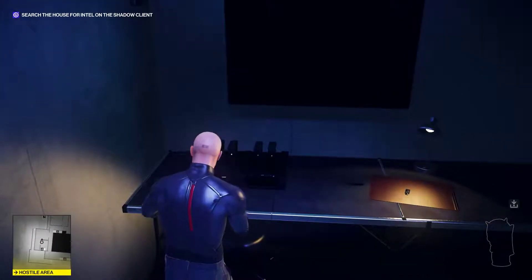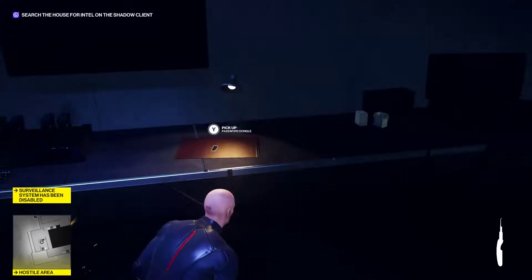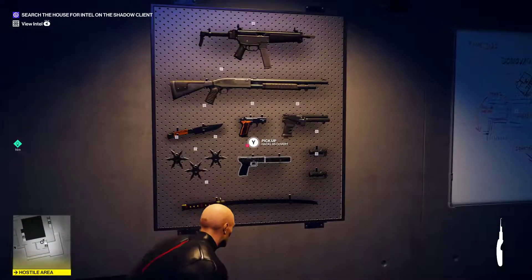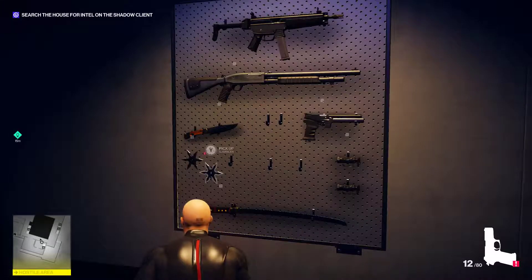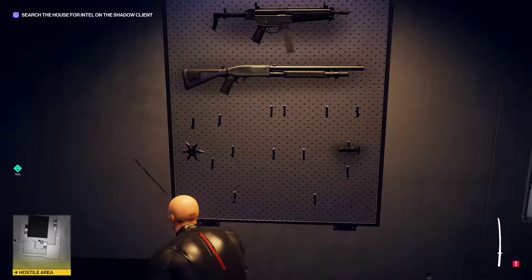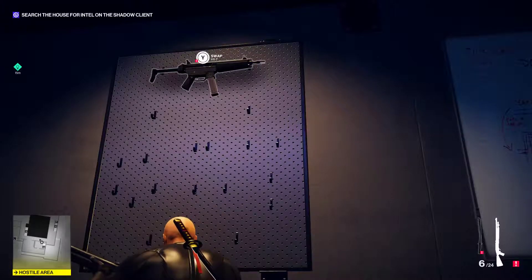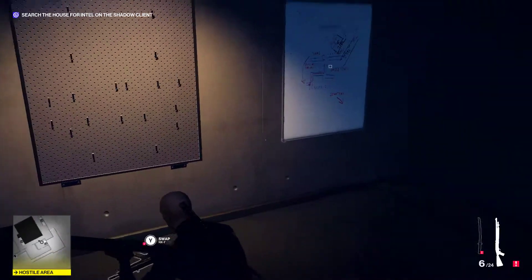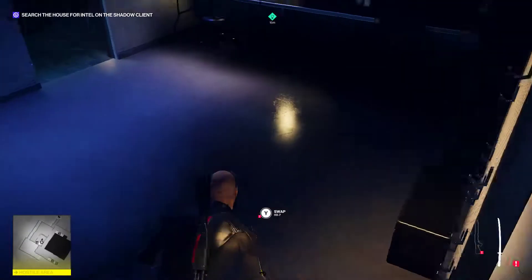Oh, look at all these weapons — you have everything. Now I know in previous Hitman games, whatever weapon you picked up, you kept. Have I got the ninja sword? I've got a bloody katana — that is hilarious. I just want to drop it. Not going to be using the shotgun.